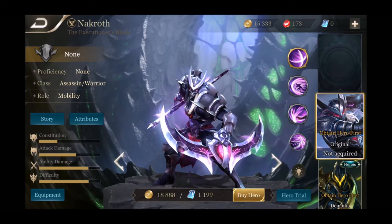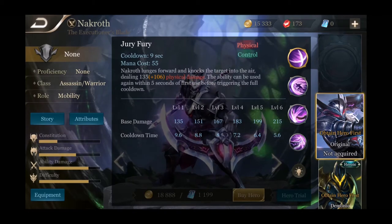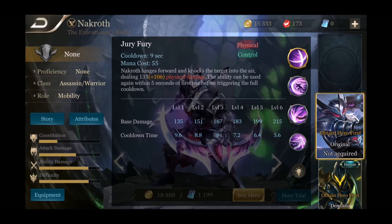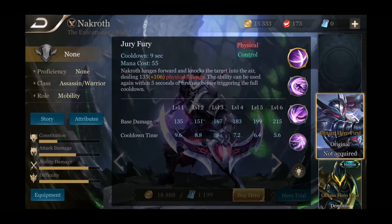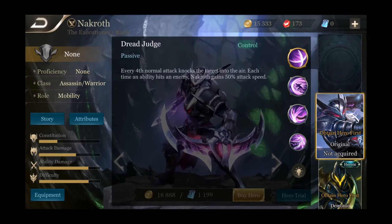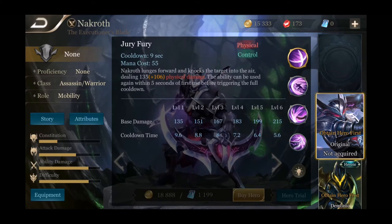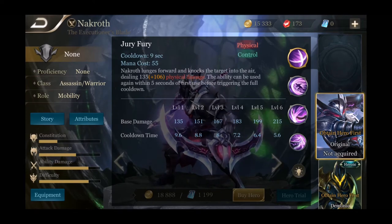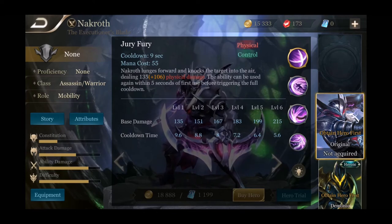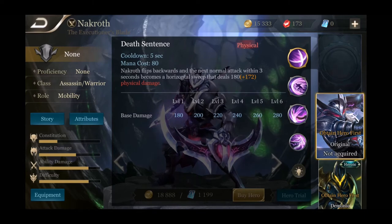His first ability is Jury Fury — Nakroth lunges forward and knocks the target enemy into the air dealing a good amount of damage. The ability can be used again within five seconds of the first use before triggering the full cooldown. So every fourth basic attack gives a knock-up, and you can knock people up twice within five seconds with Jury Fury — potentially three knock-ups back to back with just his first two abilities. That's a lot of crowd control for an assassin. His second ability is Death Sentence — Nakroth flips backwards and the next normal attack within three seconds becomes a horizontal sweep dealing a bunch of damage.